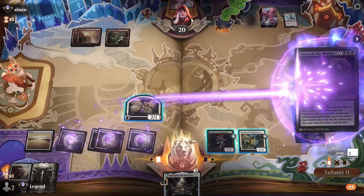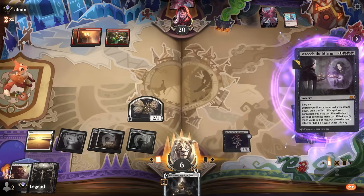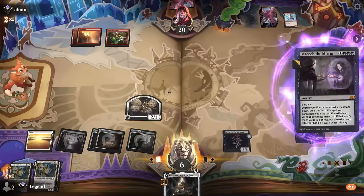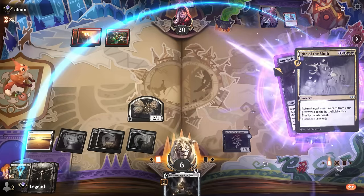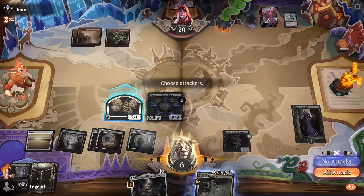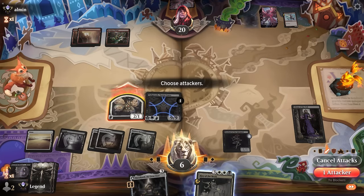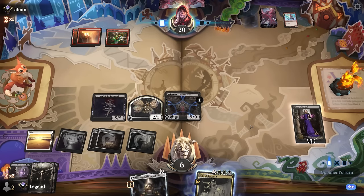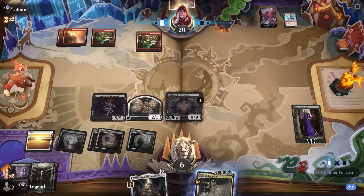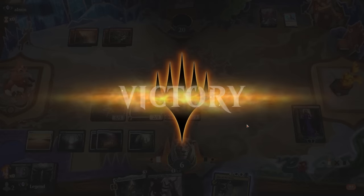I can sac maybe the White Overlord here since it's pretty far from being active, get Rite of the Moth, and get back Valgovoth. Could have done this before minusing Liliana to also get access to the Swiftspear, but I don't really care about it. Then probably no need to attack with a 2-1 — just play extra safe. If we get to untap here we should easily win. And that'll do it. On to the next one.